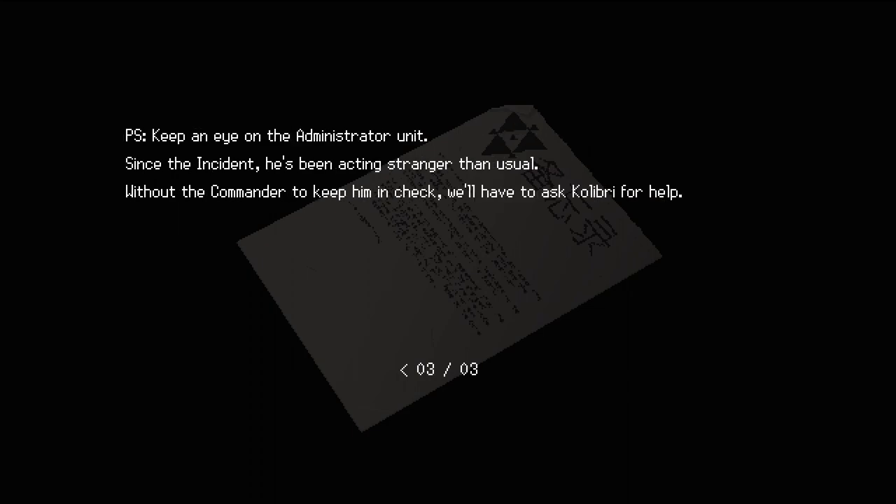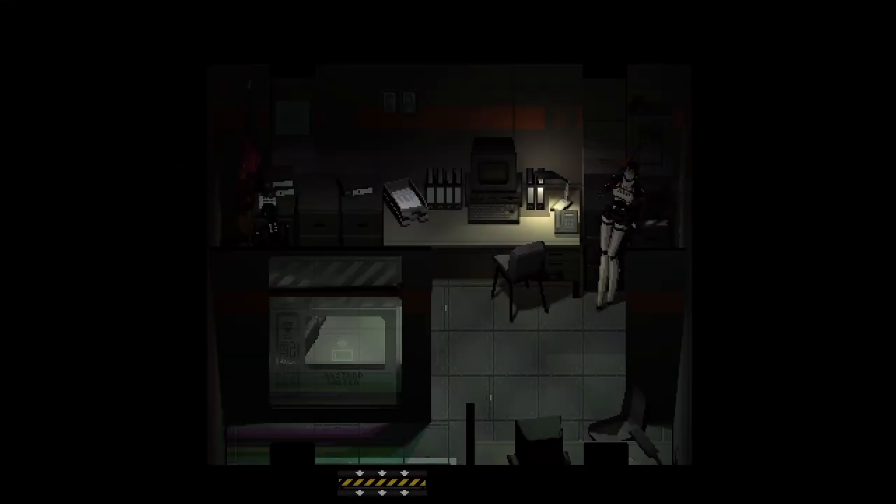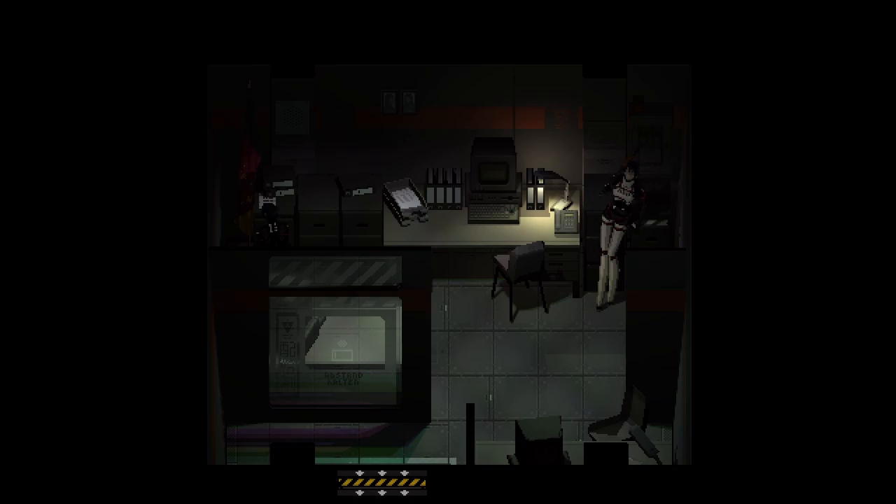Notice from work shift controller to night shift controller: due to recent events some security technicians will be serving both work and night shifts — affected guard units include Star and the controller units. Until an effective treatment is found or reinforcements are sent from Hymet, we all have to stay strong and keep the facilities secure — failure is not an option. That's from Storch. Also: 'Please keep an eye on the administrator unit — since the incident he's been acting stranger than usual. Without the commander to keep him in check, we'll have to ask Colbury for help.'